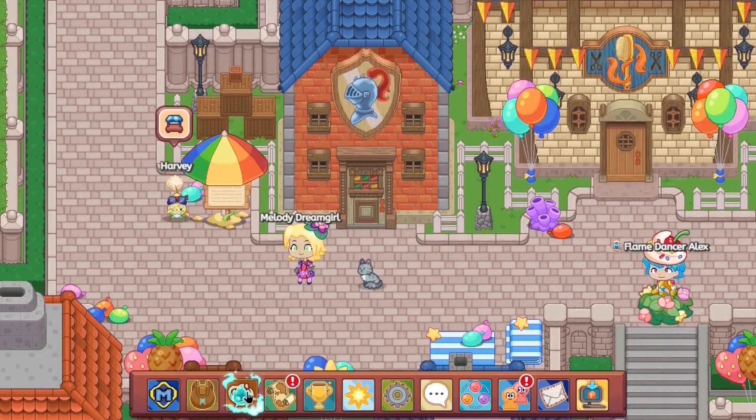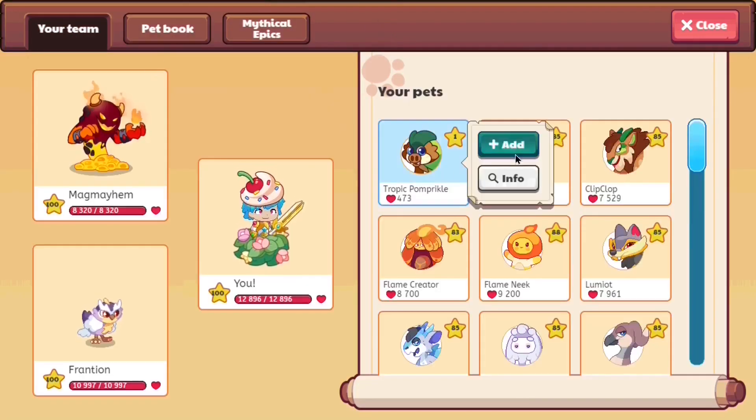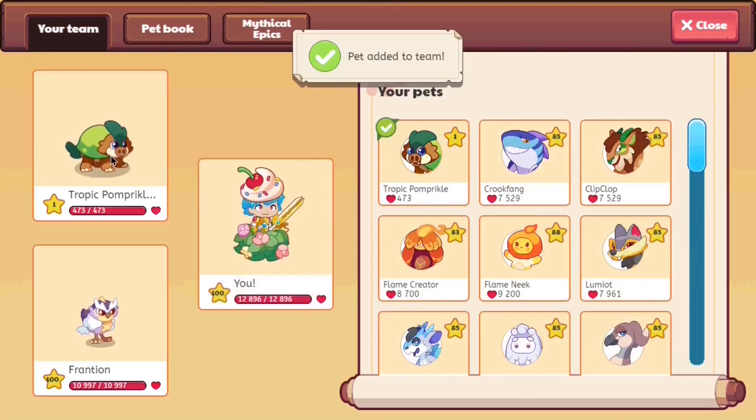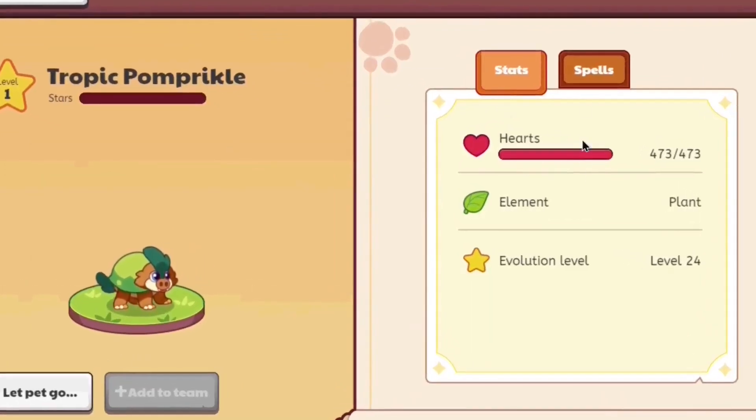Now let's check the information about this prickle — the pompricle we've gotten ourselves. A tropical pompricle seems to have 437 health at level. Not only that, but it's quite evident that it's a plant-type pet and evolves at level 24.